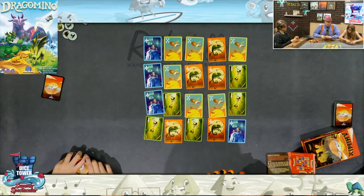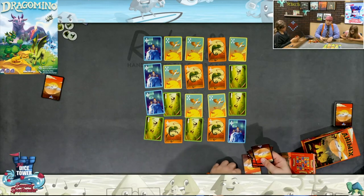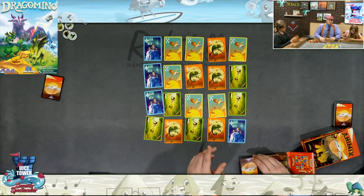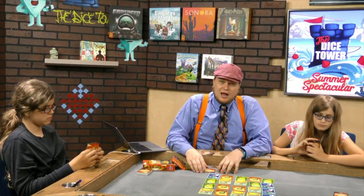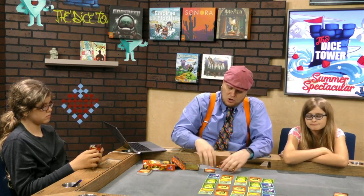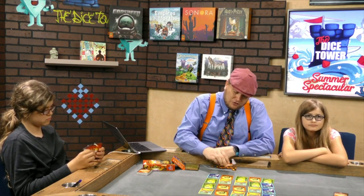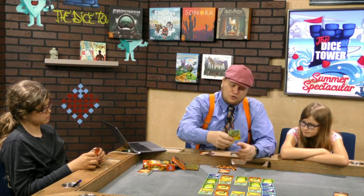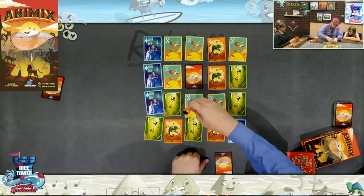On your turn — and there are going to be six turns in this whole game, it's a very quick game — you are either going to take a card from your hand and play it face down in front of you, because the more cards you have in front of you of a certain animal type, if you have the most of that animal, you will score for that animal on the board. Or you can take a card from the grid, place it in front of you, put one of your cards there in its place face up, and then put a mountain token on it to show it can no longer be moved.